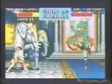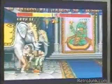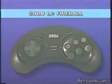Chun-Li can now flambe the opposition with her own fireball. Here's the move: in one continuous motion, press backward, down-backward, down, down-forward, forward, then quickly press any punch button.